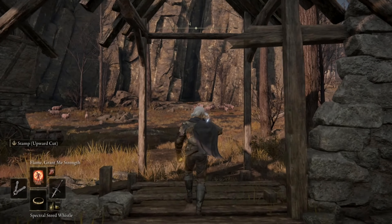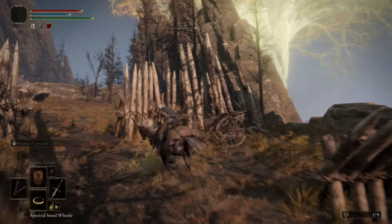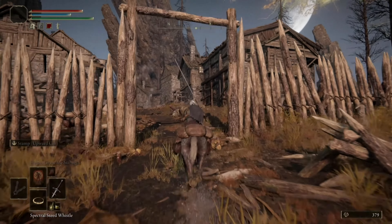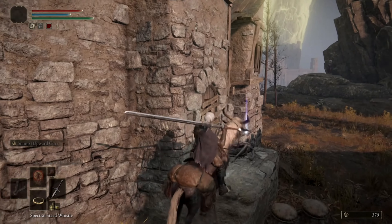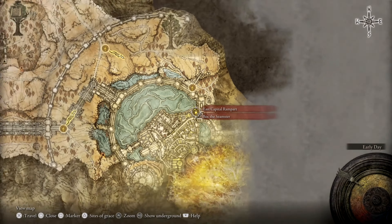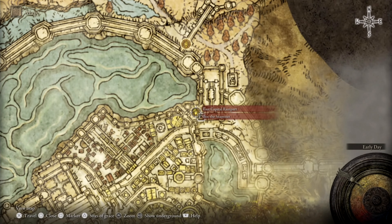We'll head to a rather out-of-the-way location within Mount Gelmir — the Craftsman's Shack, which is just an abandoned shack along the southern edge of the volcano. You can reach this location by traveling around the volcano starting from the ravine to the west of Wyndham Ruins, passing through Seethewater Terminus, and heading around the lava lake. Boc's quest will branch out from this point forward to three possible outcomes. The outcome we've chosen is the best one: recover the 'You're Beautiful' Prattling Pate from the village overrun by demihumans, and use it to tell him he's beautiful at his next location, so that he remains available for alterations in the future.